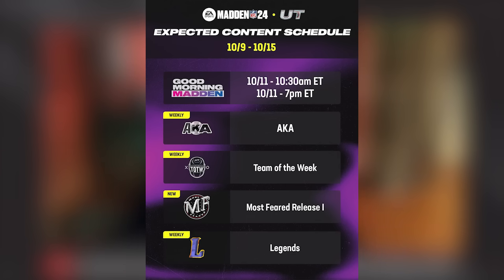Let's get into the content schedule for this week in Madden 24. No real surprises, but we are getting one of the biggest promos of the year. If you're new to Madden Ultimate Team, from now basically until the Super Bowl this is going to be the prime time content period — we got Most Feared in October, the Harvest and Thanksgiving promo plus the Blitz promo in November, and Zero Chill in December.